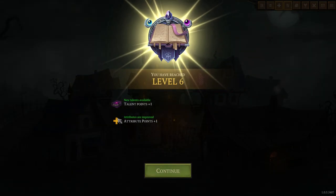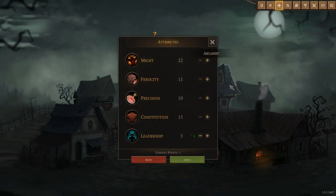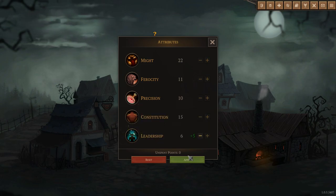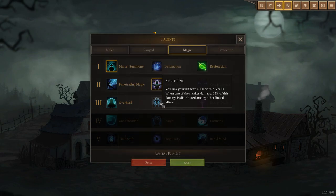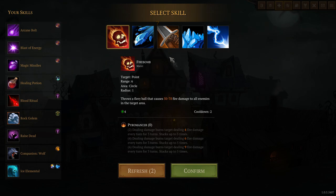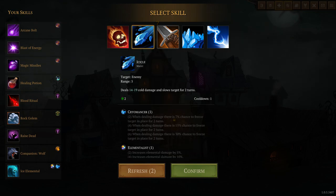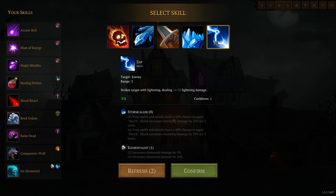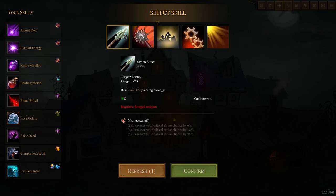When you level up, you get a point to spend in your attributes. For minions, the leadership attribute is the one you want — it buffs the minions, and I put all of my points into that. You can also get talents and some of these also buff your minions. Occasionally after finishing a quest or leveling up, you'll be prompted to choose one free skill from five random skills. If you're lucky, you'll get a minion skill this way. You're able to refresh the list a couple of times if you don't like what's on offer.